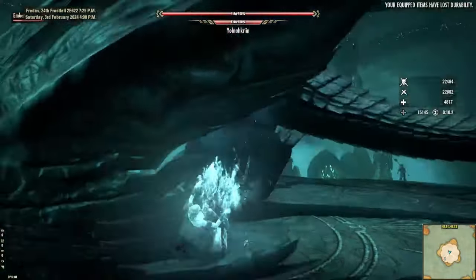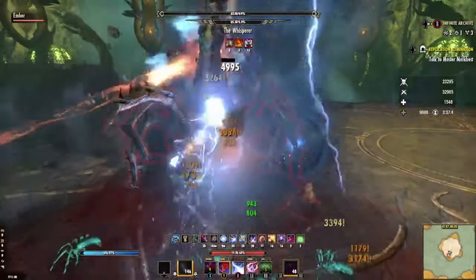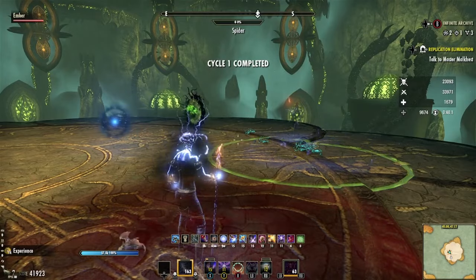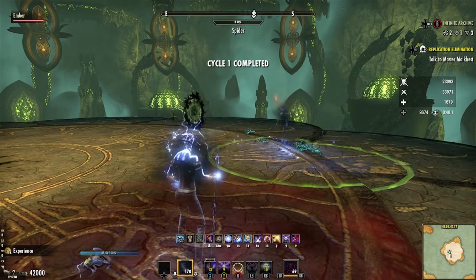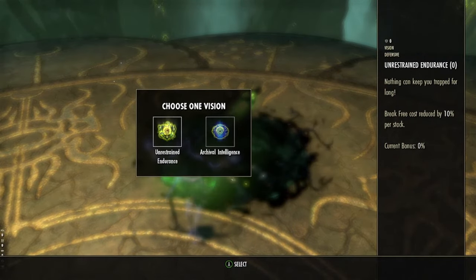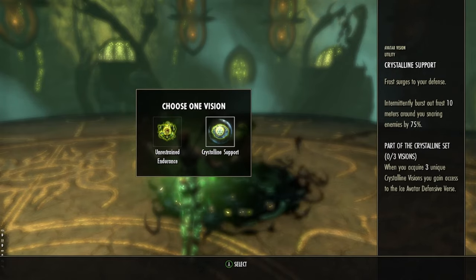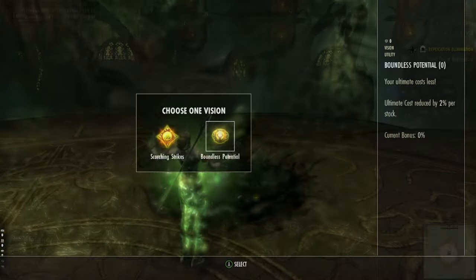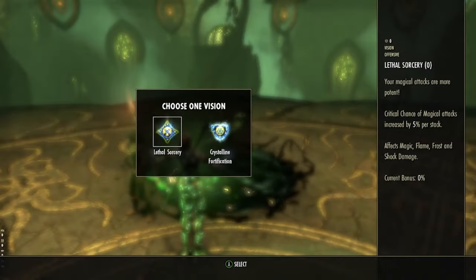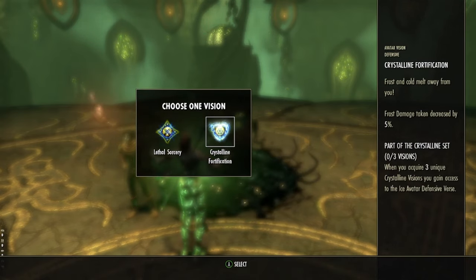The bosses you meet are completely randomized. You can meet a trial boss after the first stages, or the Whisperer as your very worst enemy. As a reward for killing the boss, you get randomized loot and a choice between two Visions. Here, you really must choose carefully. Visions last throughout your stay in the Archive. Most of them are singular, but there are also set Visions — Avatars. If you manage to gather all three in a set, you get the perk that allows you to turn into an Adrenamorph or a werewolf. Sounds like a lot of fun — I wish I could get that far someday.